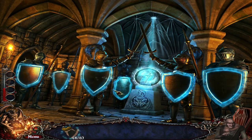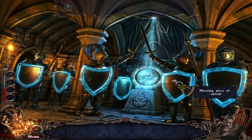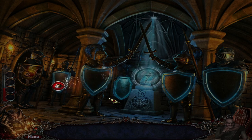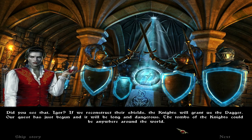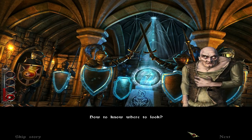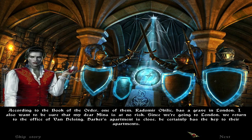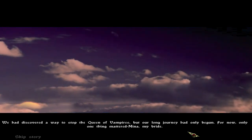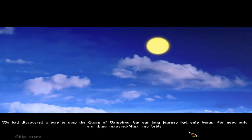According to the book, we must obtain approval from each member of the Order to use the powers of the Sacred Dagger. I already saw here — final piece of the shield. Let's just drop it. Should finish investigating the current knight. I see, so we need to start from this side. Let's go. The first power — the Empiric Vision. Did you see that, Igor? If we reconstruct their shields, the knights will grant us the dagger. Our quest has just begun, and it will be long and dangerous. The tombs of the knights could be anywhere around the world.